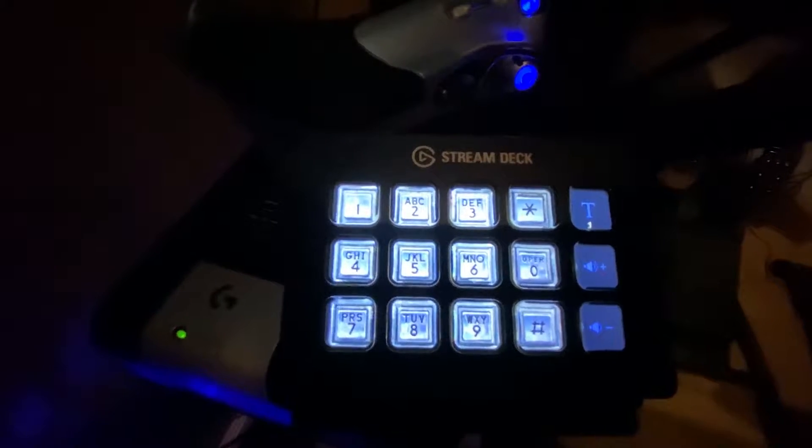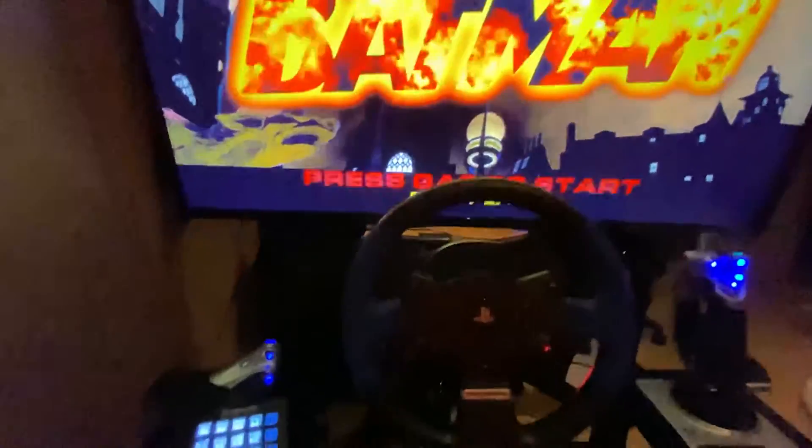I've got the keypad, volume, and a text key up there because initially it wasn't working — you have to do a little trick to get it to work. I had this all set up and was testing it in Notepad; it would send the number values, star, pound, whatever, no problem. But in the game it would do nothing. The trick is you have to find the Stream Deck executable and go into compatibility mode and set it to run as administrator — give it administrative rights — and then it works.